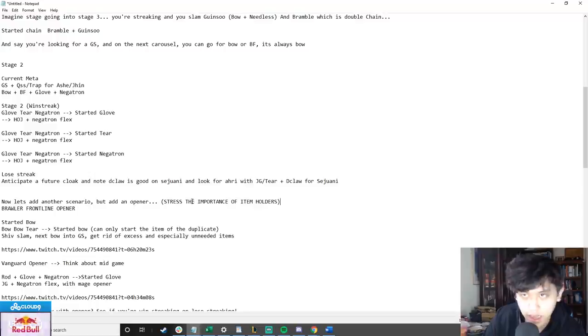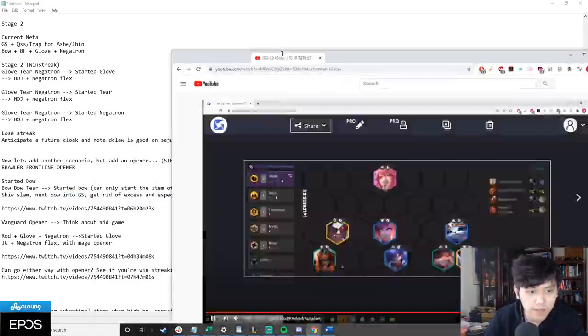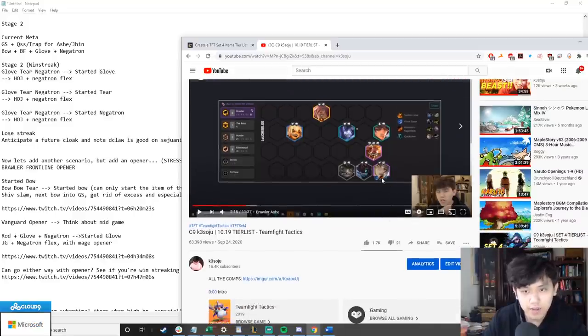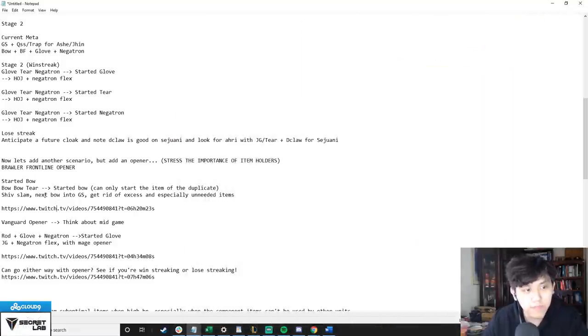Item holders are really valuable — they kind of dictate what items you're slamming. If I have a brawler frontline opener, started bow, get another bow and a tear and I'm looking for a win streak, I'm fine slamming a Shiv because the next bow can go into Giant Slayer. For brawler Ashe, the best-in-slot is Sunfire on Sett, GS, QSS, and Guinsoo's as the last flex item. Shiv isn't best-in-slot for almost any champion, but it gives the ability to win streak early game — fights last long early because it's frontline hitting each other while backline tries to deal damage.